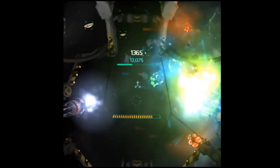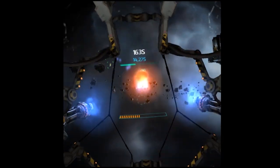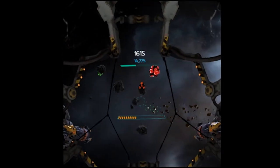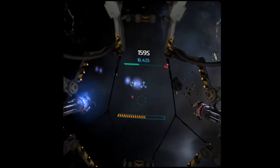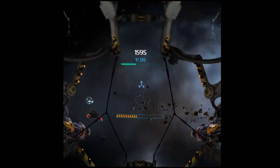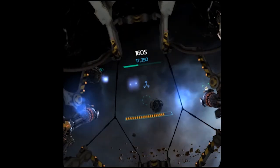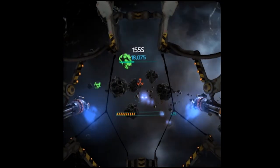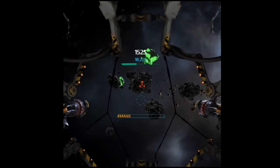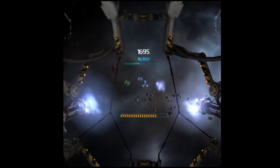I want to show you one more mission — this one is different. All the other missions you're fighting against drones, but in this mission it's a bonus mission where you're trying to destroy as many asteroids as possible before your turret gets destroyed by asteroids. You can see those red asteroids — when I hit them, they explode and destroy the others. Those almost crystal-like silver-looking things are minerals that I can collect with my tractor beam.